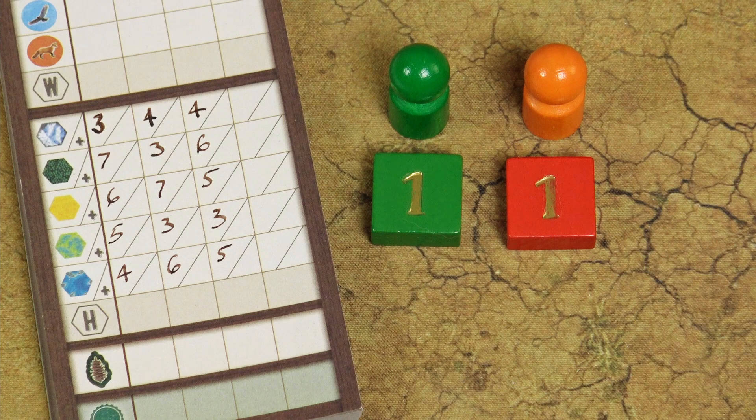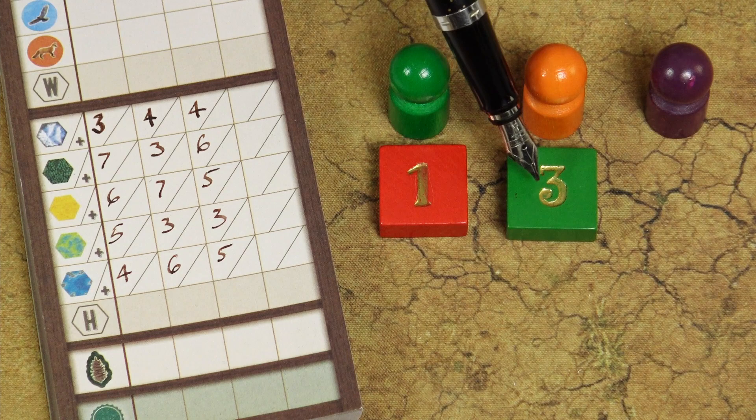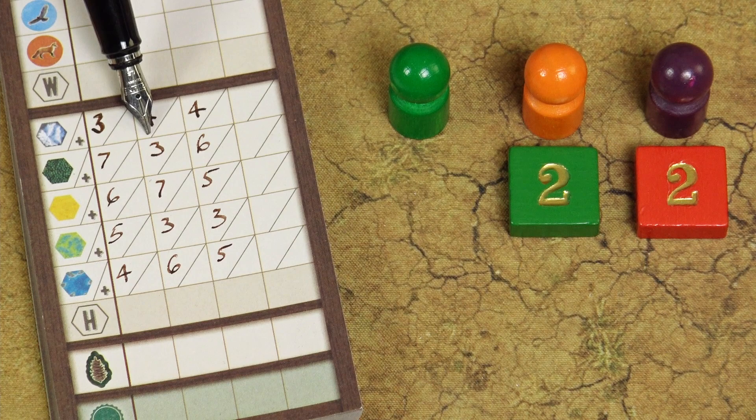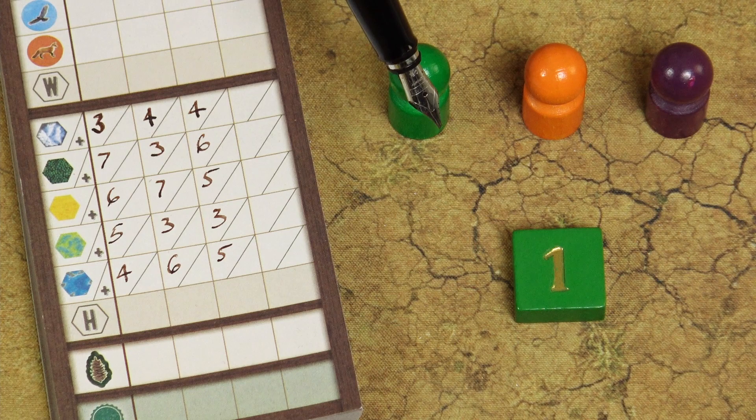In 3 and 4 player games, the player with the highest number of victory points in a specific area scores 3 victory points, and the player with the second highest scores 1. The third player scores nothing. If 2 players are tied for the highest, they both score 2 victory points and the third player scores no bonus. If 3 or 4 players are tied for the highest, they all score 1 bonus point. If there is one player with the highest, that player scores 3 and others score nothing.